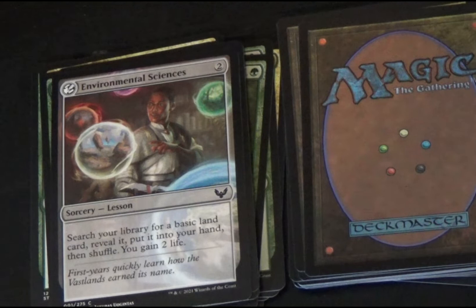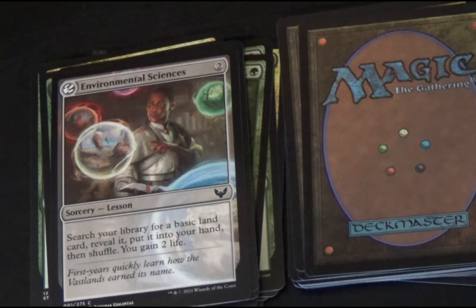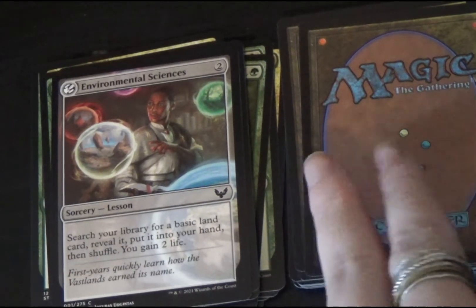Next is Environmental Sciences, a colorless lesson sorcery. Finally, we get to learn what a lesson is — ironic, I know. Search your library for a basic land card, reveal it, and put it in your hand. Then shuffle. You gain two life.